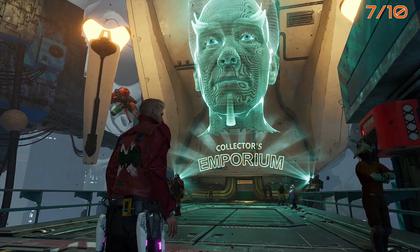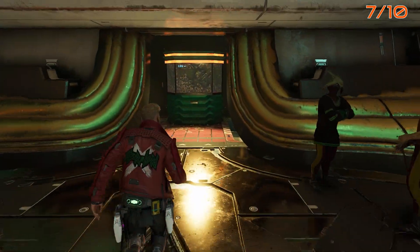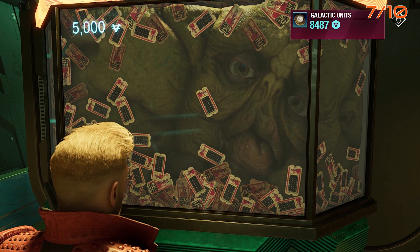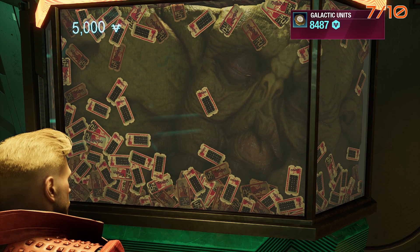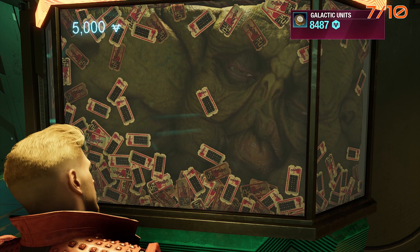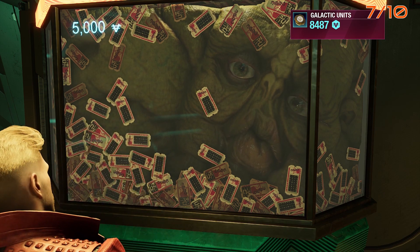This is the Collector's Emporium. It's very easy to find — it's at one of the major intersections, and there's a giant hologram of the dude's head. If you walk in and buy a ticket, the ticket itself is a collectible item. It costs 5,000 units. You just talk to this guy who's stuck in a box, and you have a whole conversation about the Emporium. And then if you go around the corner to the right, there is a doll that you can buy for Gamora — I think it's 2,000 units.